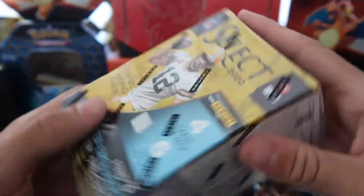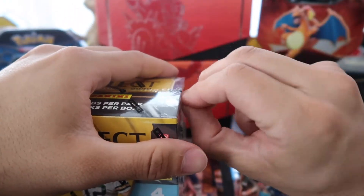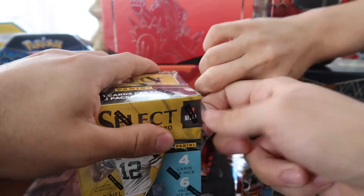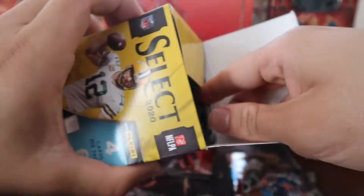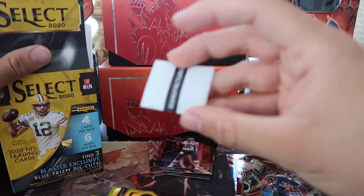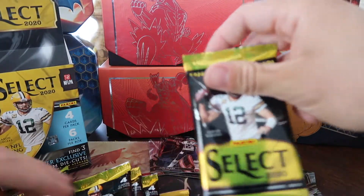Now we'll get to the big box opening — nice hot start. Let's open this box now. This is what everybody came here for. Opening it up with some help — teamwork! They pack it really tight. We're being gentle with them. I'm putting our Charizard from our latest Pokemon pack opening up there for good luck. You get all your packs inside — I'd really love an autograph, a rookie autograph would be the best. You get six packs total.